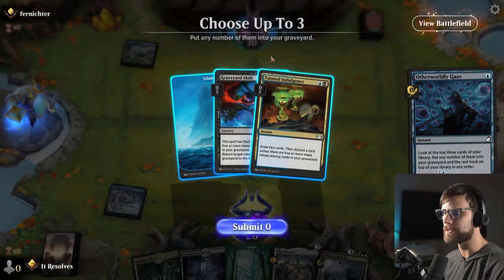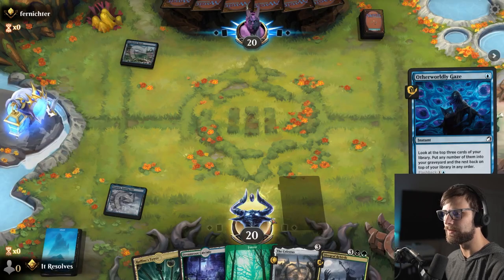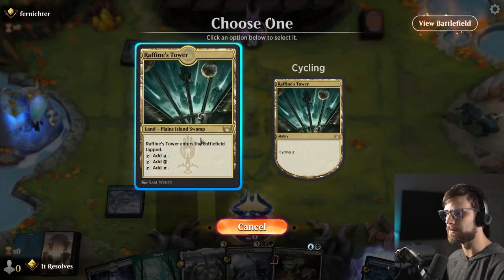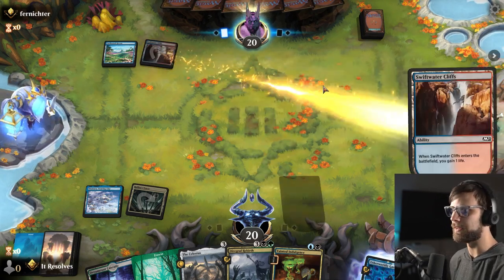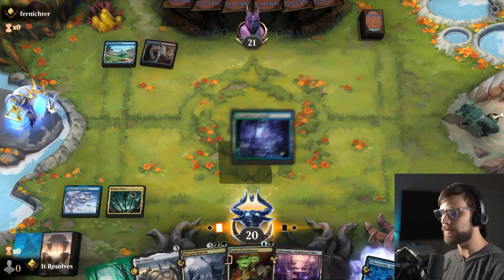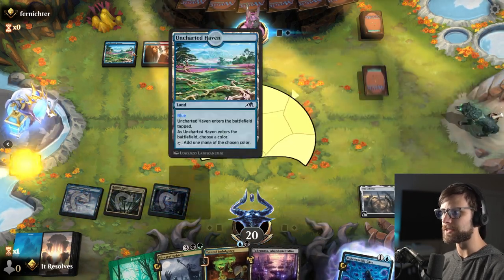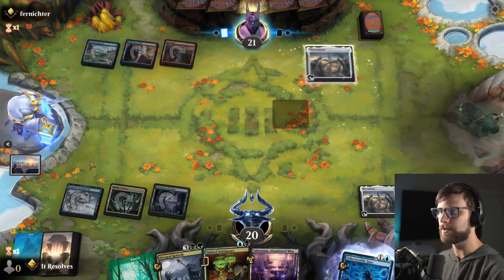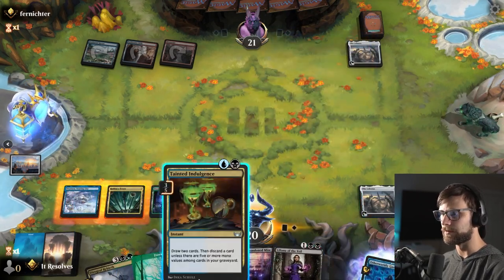We're going to go for Otherworldly Gaze on the opponent's end step. I think it's these two that we throw back. I do really like Tainted Indulgence — it's one of the better cards here. I'm going to go ahead and play Raffine's Tower right now. Not an ideal play, but we will need that black mana sooner rather than later.